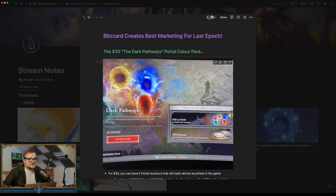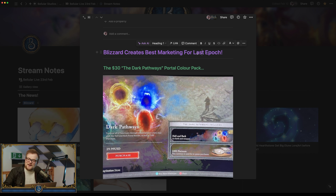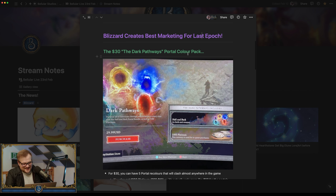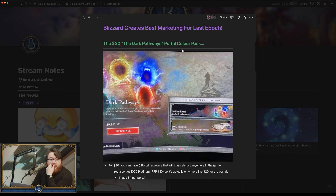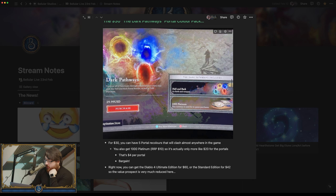You've almost hit the entire price of Hell Divers 2 just by buying these five colored portals. As was pointed out, you could have just bought Last Epoch — I think it's $35. So you could buy five portals, or you could buy the whole Last Epoch video game.